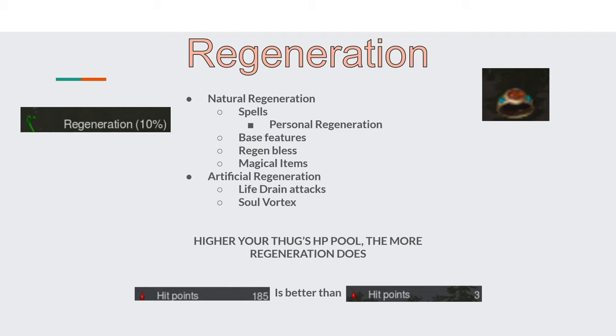Regeneration is very useful on thugs with larger hit pools. It means they'll be able to recover from chip damage while dealing with the enemy. You can get this through spells like personal regen, a unit's base features, a regen bless, or giving them something like a ring of regeneration — a good idea for thugs with higher HP pools. With a high enough HP pool or multiple forms, you can regen through your lack of other defensive options, but again you shouldn't solely rely on it. You can also think of attacks or spells that cause life drain such as soul vortex, which works akin to regeneration and will help keep an already tanky thug alive.